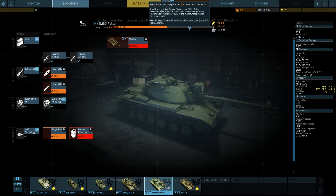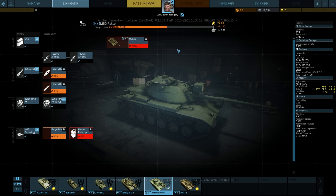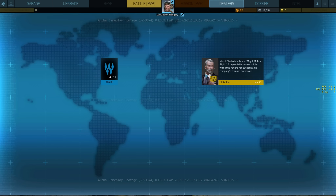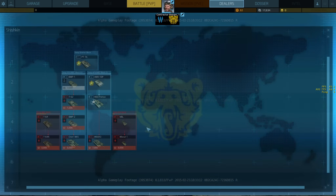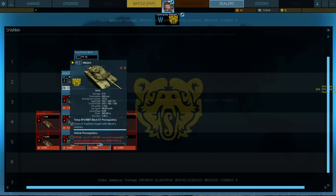You do have certain prerequisites to be aware of — the range finder has to come before the gunner's periscope, so on and so forth. Here are the point totals you need to accumulate before you can go into the next vehicle. There are different prerequisites for certain vehicles depending on the dealer and the vehicle. Let's show you the dealer tree here.